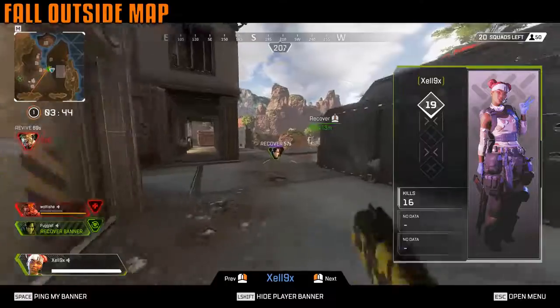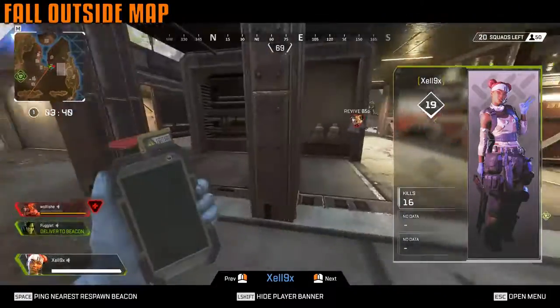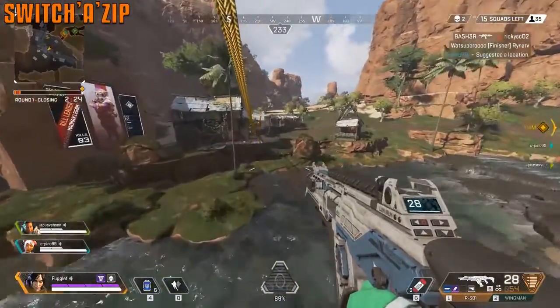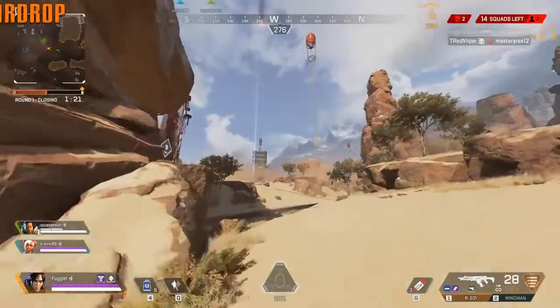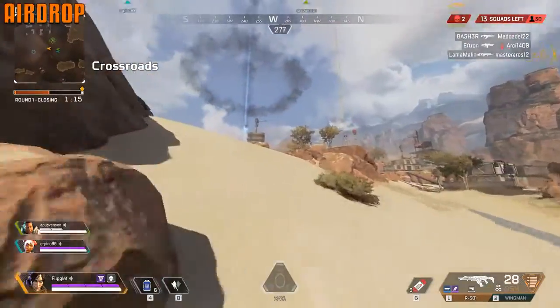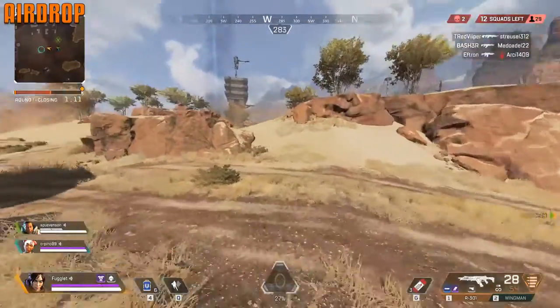If you fall outside the map, don't fear — your crate will be teleported back up and your teammates can grab it and respawn you. While using the zip line you can jump off, turn around, and hook back on. You can see airdrops on your map indicated with little blue circles. These drops take a lot longer to come down than the player-summoned one by Lifeline, but they have better loot.